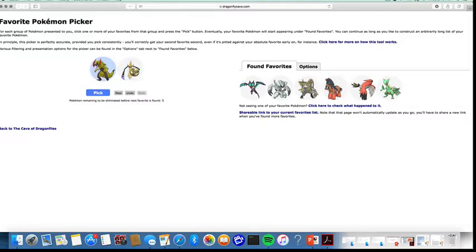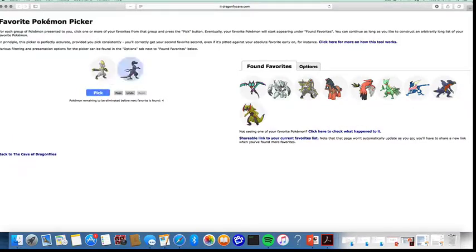Haxorus, Salazzle, Greninja. Pass. Haxorus, and then Greninja. Greninja's part of the favorites list. Garchomp, Haxorus. So let's count — we've got nine.